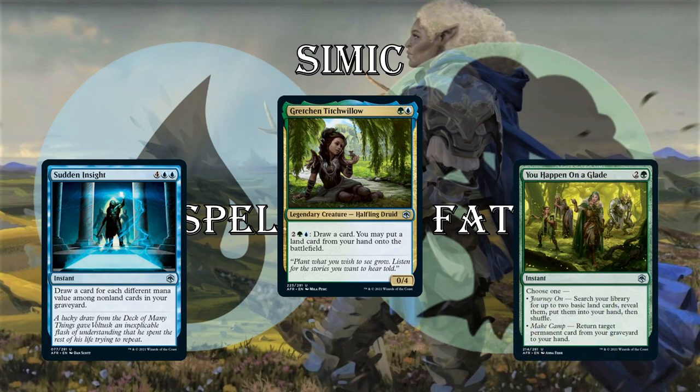You Happen on a Glade is 3 mana for a choose-your-own-adventure type card. You can journey on — get 2 basic land cards and put them into your hand — or return target permanent card from your graveyard to your hand. Mostly you're going to use this for the lands, to make sure you hit your land drops so you can play your big fatties like Purple Worm and Hill Giant Herdgorger.